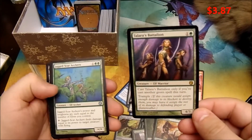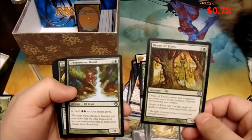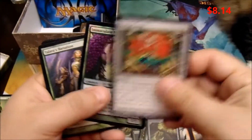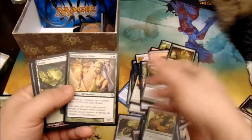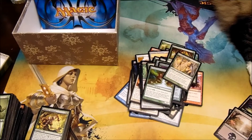Talara's Battalion — that's a rare. Another Imperious Prefect. Drove of Elves. Another Coat of Arms and another Immaculate Magistrate. Another Talara's Battalion. This is a pretty good random buy so far.